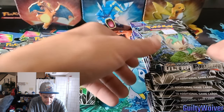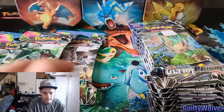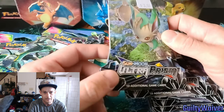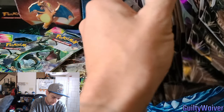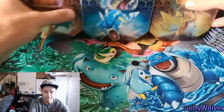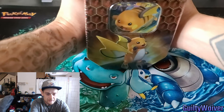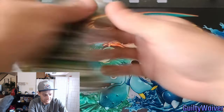Without further ado, let's get into this video! So we got the Hidden Fates back here in the background. We got the Ultra Prism — check that out, Leafeon on the front pack art, pretty dope. We got eight packs of those, three packs of Celestial Storm, and then we got my favorites — Hidden Fates! I think we're gonna start with Celestial Storm first, since there's only three packs.